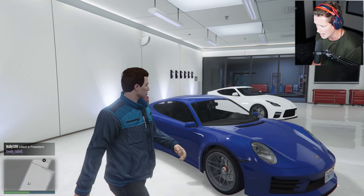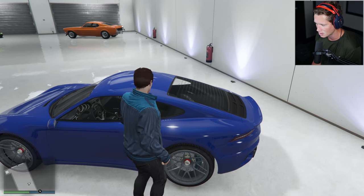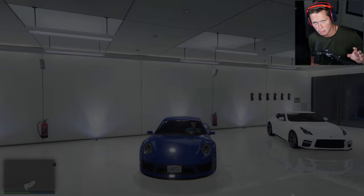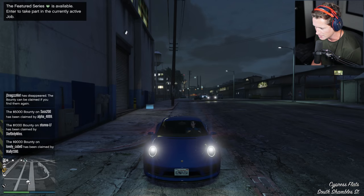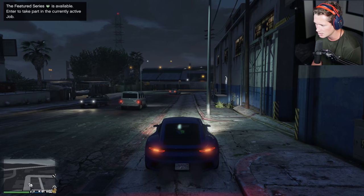It is so fantastic. This is obviously based off of the Porsche 911, but the styling is so beautiful - the hips, the tail lights, everything about it. I've always thought 911s were just one of the most handsome, beautiful, pretty cars - they're very, very good-looking. And now we have a very close replica of one here in GTA Online, so this is gonna be awesome. I'm excited.